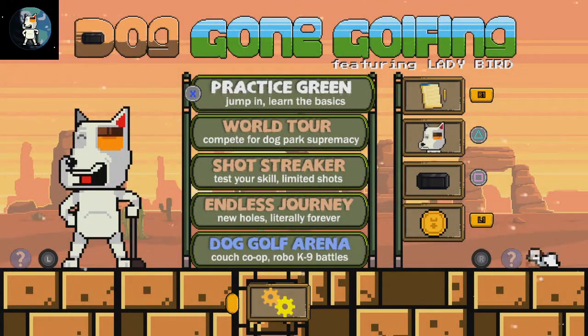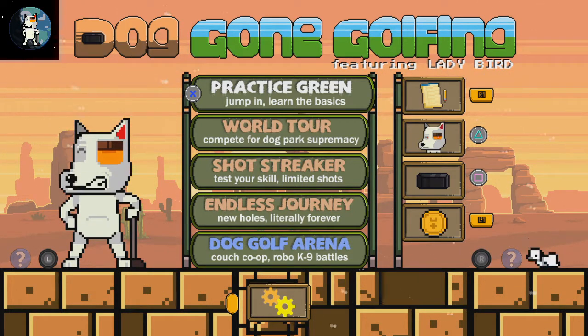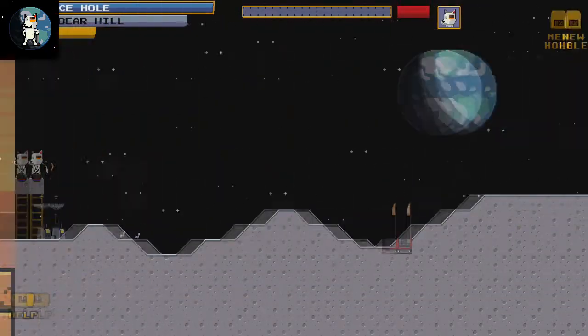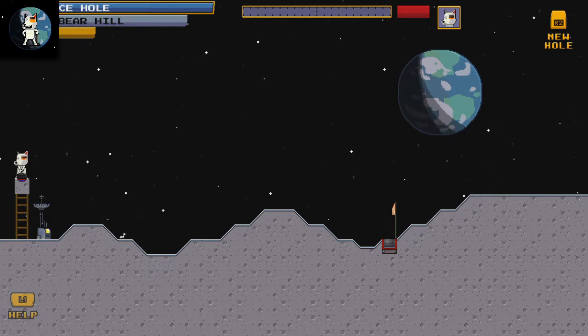Hi everyone, it's Simon here from High Playing Games. Hope you're all having a great day. This is Dog Gong Golfing, a game that's available on PS4, and I'm sure on PC and probably Xbox One as well. I can see this going well on the Switch. This is a 2D side-scrolling golf game featuring doggies and lots of dog puns.